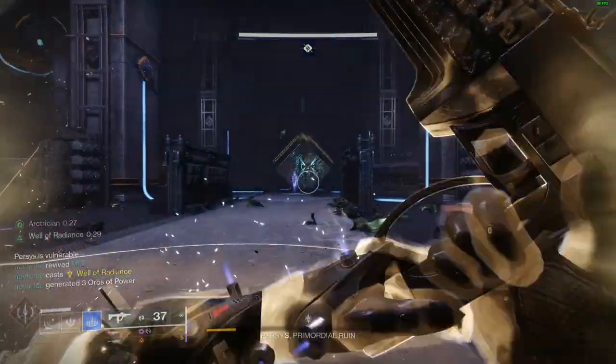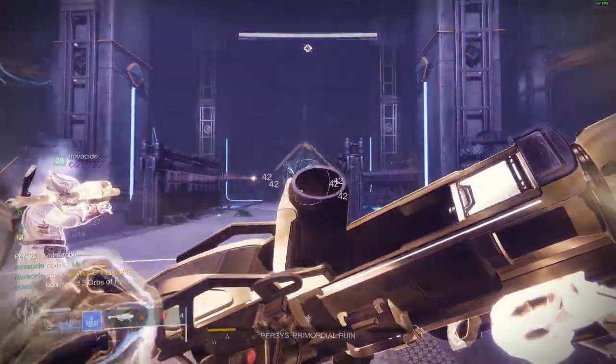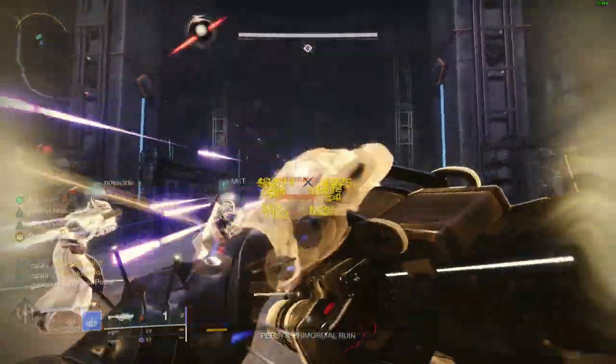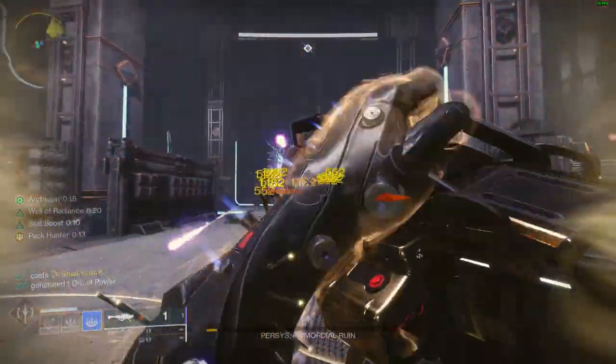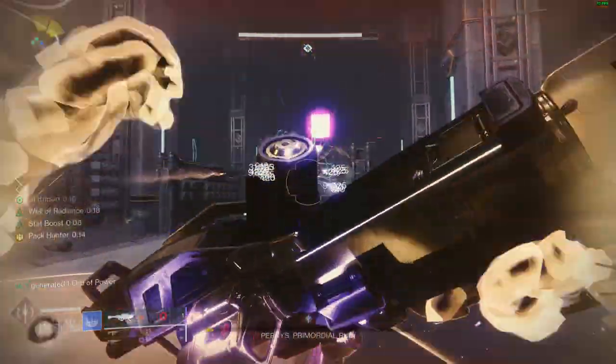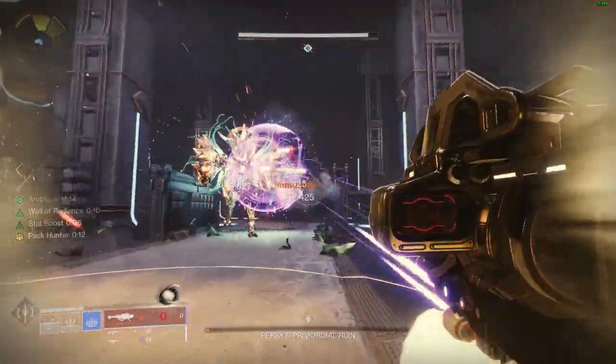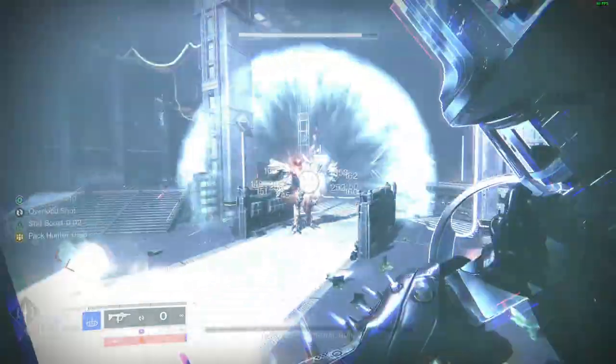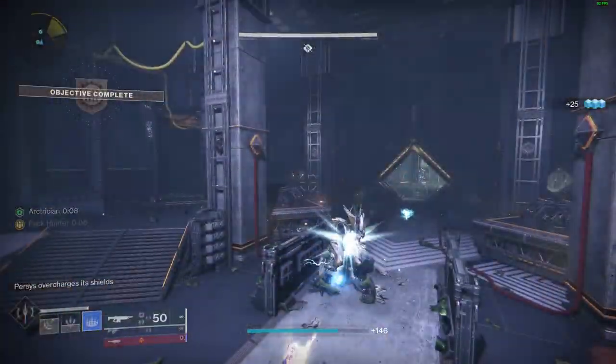After you begin the DPS phase, put the Well in the back and have the Stasis Warlock put down a turret to stun the boss and help. Rinse and repeat, and that is Master Spire done. When we did this, we were 25 under and it worked for us, even though it took like 7 or 8 DPS phases. Thanks for watching.